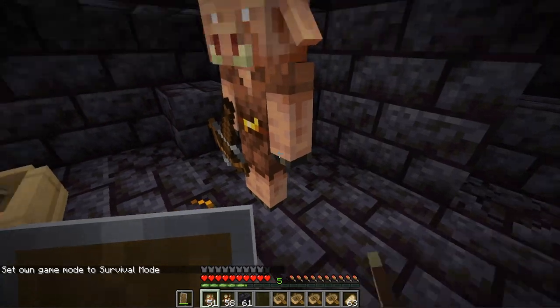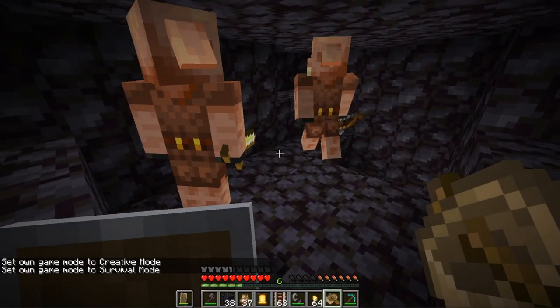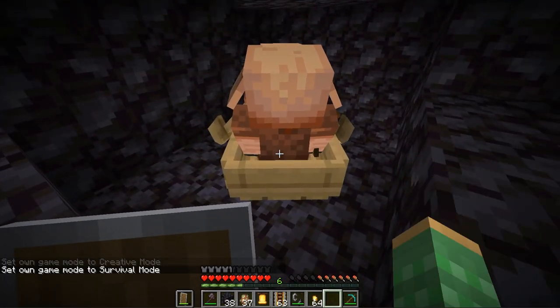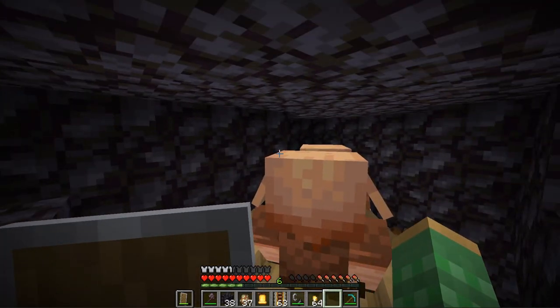Now you can start making your way into the actual bastion. As you're traversing it, be ready at any point to place down a boat when you come in contact with another brute. If the brutes do hit you, it's not actually going to make normal piglins mad as long as you still have your gold on. You can use the boat tactic on all types of piglins, but you do need significant room to place it down, which can be hard in small cramped areas.